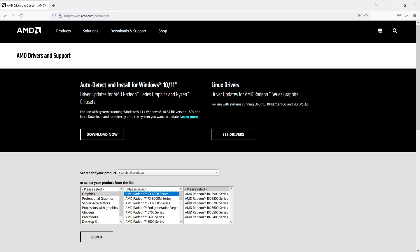So if I were to select the RX 6000 series, you can see there are a few more different options. I can then select the 6700 series and then select which one I have. Once you have selected your graphics card, go ahead and click Submit.